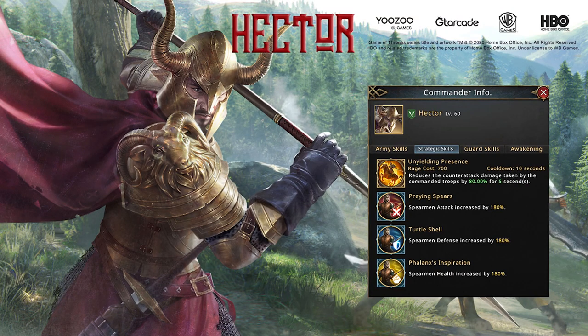These are the Strategic Skills of Hector. He will use these in the Siege of Interval Event. It's Unhealing Percents — it reduces the counter-attack damage taken by the Commander's troops by 80%. He also gives us Spearman Attack, Defense, and Health Increase.